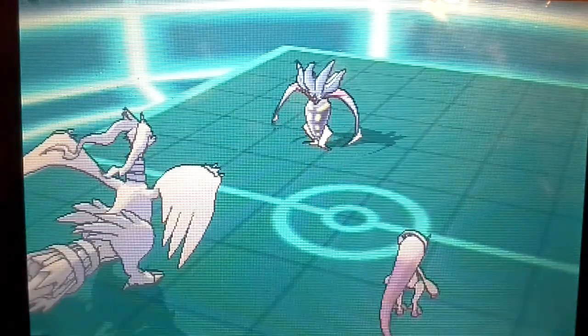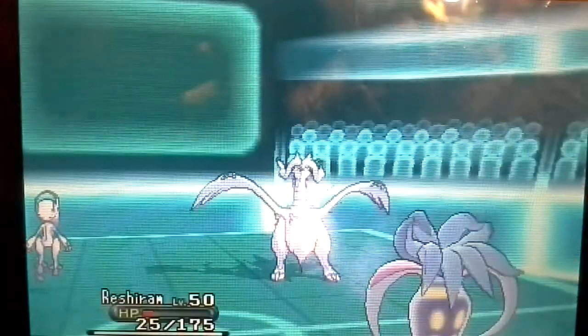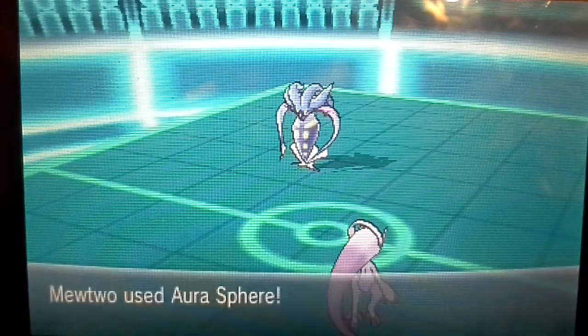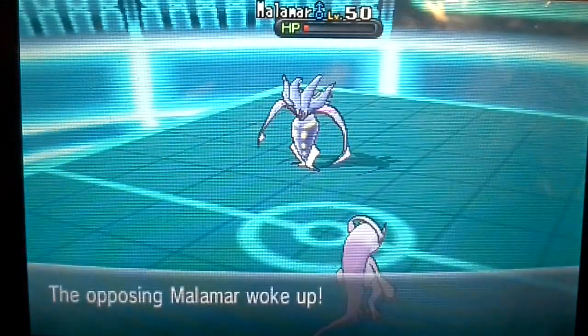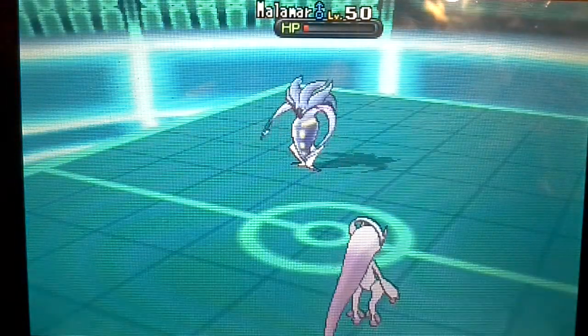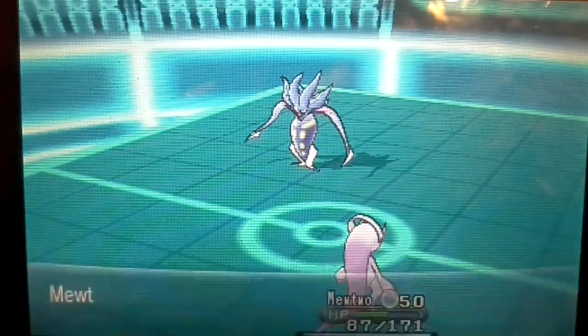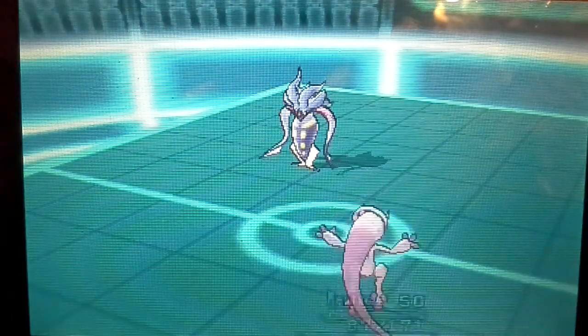It's going to go for Psycho Cut, and Reshiram takes the hit and knocks it out. I go for the Aura Sphere — and now it's actually one on one. It wakes up and uses Psycho Cut, which does a lot, but I don't care, because one more Aura Sphere and it's down.